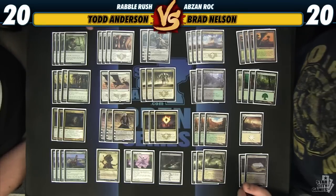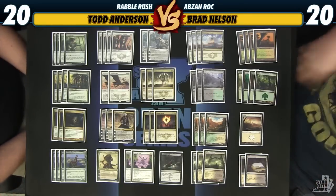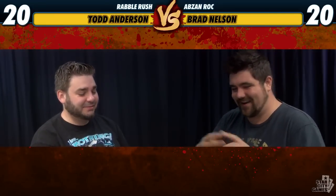Today we've got two really cool decks. I have an Abzan token deck based around High Sentinels of Arashin — High Sentinels of Arashin. And then we'll get to Todd's mono-red deck, somebody called Rabblemaster.